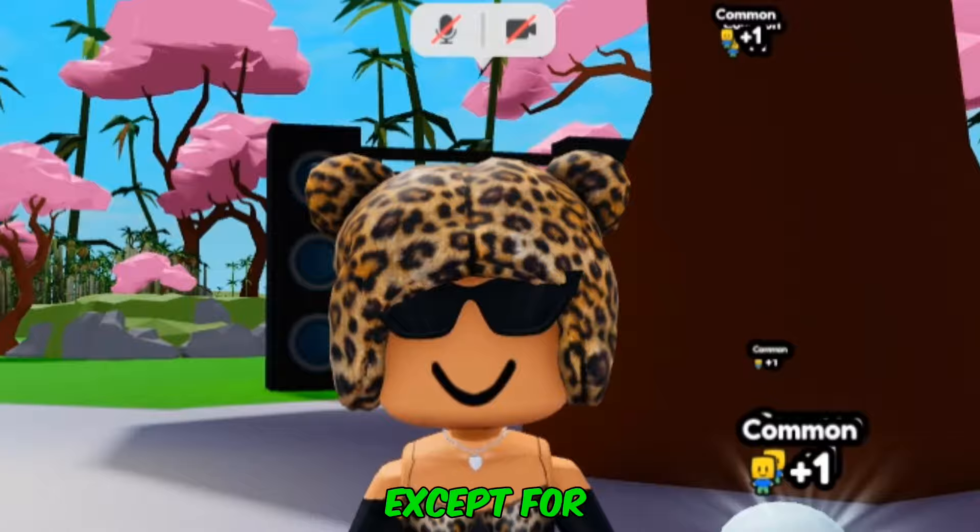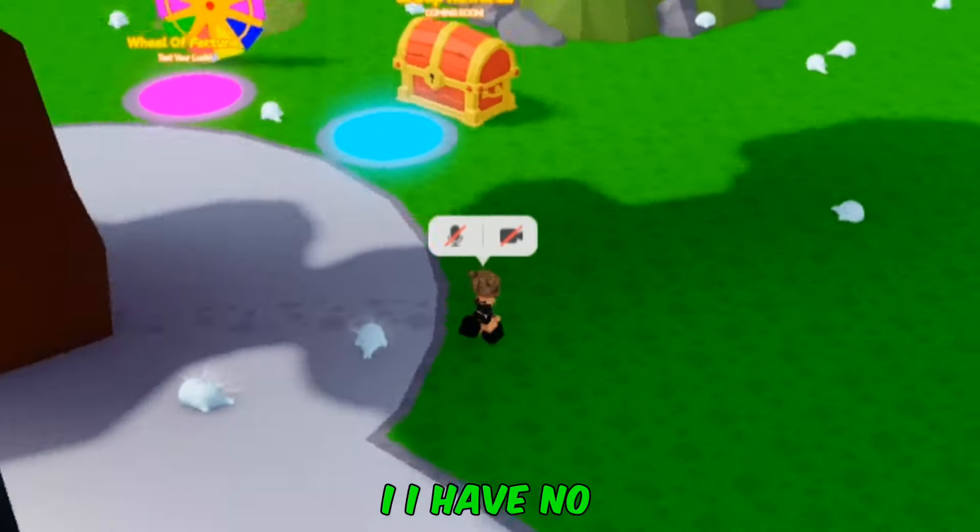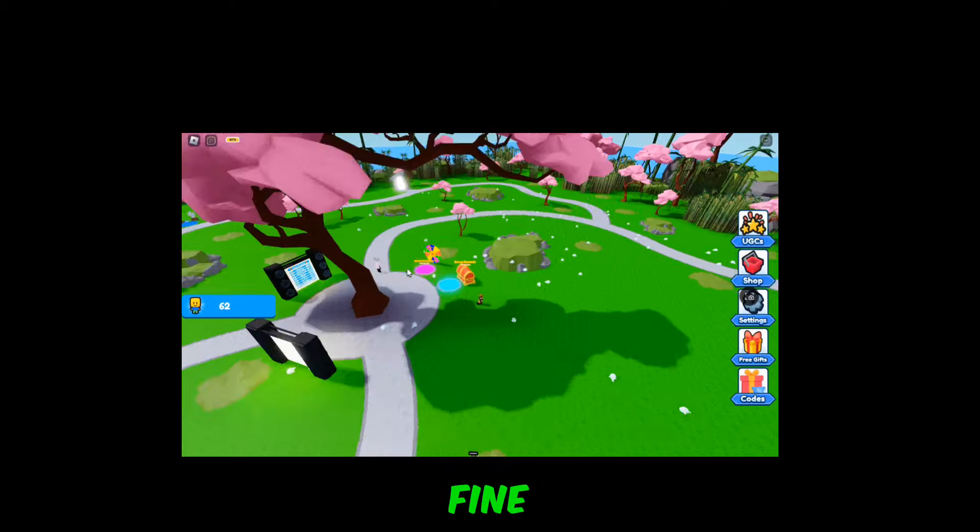Everything has been loaded except for my hair — I have no hair. That's fine. You want to go ahead and click on UGCs on the side. When you open it up, you will see two free hairs. The first one is 245k plushies and the second one is 150k.